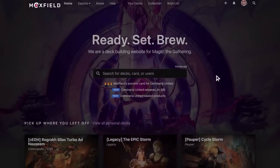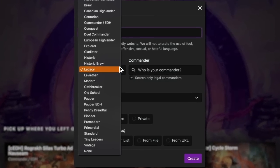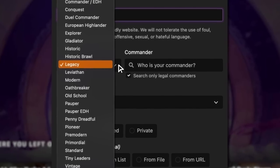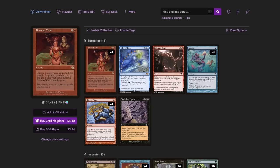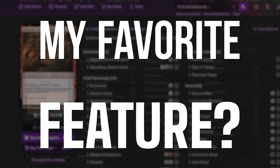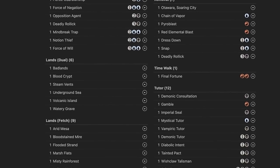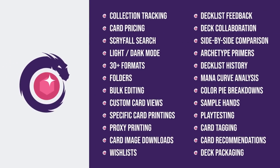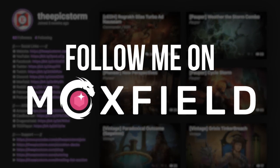Moxfield.com is the easiest way to build a Magic deck online. They support over 30 formats including Legacy and many other Eternal formats. There are so many options to view decks the way that you want — from text view to individual cards, mana value, and even card price. There's also light mode and dark mode. My personal favorite feature is card tags — this way you can sort cards by function. Moxfield supports collection tracking, Scryfall search, deckbuilder feedback, and so much more. Follow me on Moxfield.com to stay updated on all of my decks.